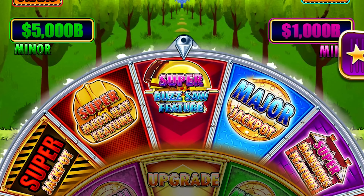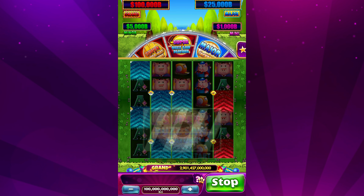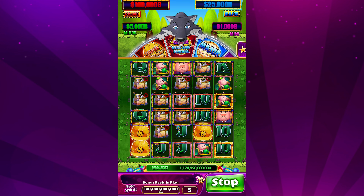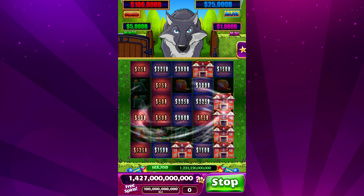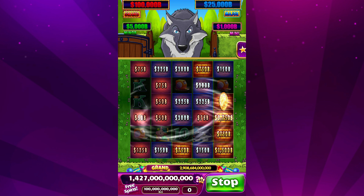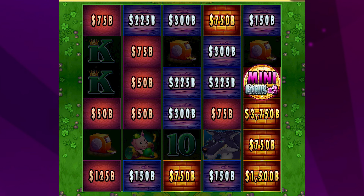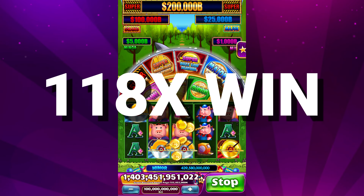Next up is the Super Buzzsaw Bonus. I started with 4 buzzsaws, 3 of which appeared on the same line, giving me 2 gold frames to start. The goal is to keep getting those hard hats and additional spins, hoping to upgrade as many positions as possible. This time I was only able to get 6 mansions, with one revealing a mini x2 coin — and the mansion below paid just as much. Even though there might not be a coin behind a mansion, it can still reveal a large credit value. Altogether, this Super Buzzsaw Bonus gave me a very big win of 118 times my bet.